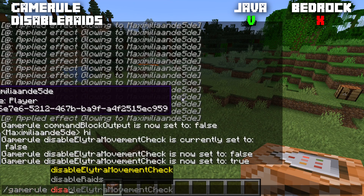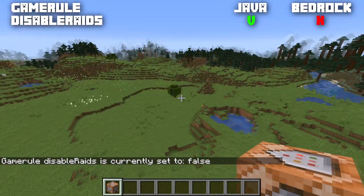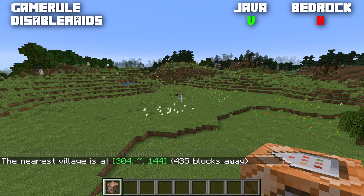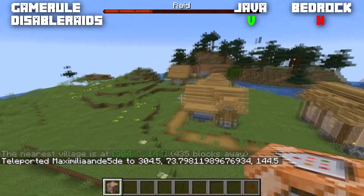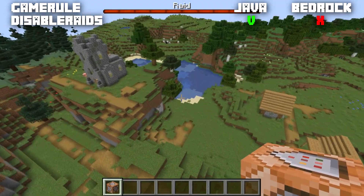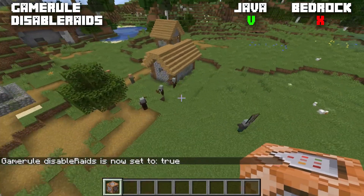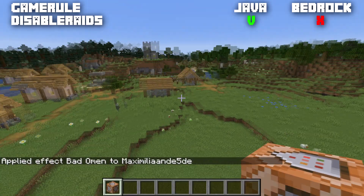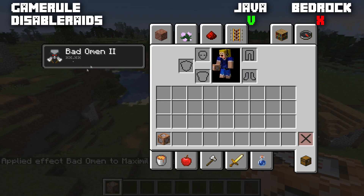Moving on to disableRaids, only available in Java edition and normally set to false, so raids are enabled. If you have the Bad Omen effect and enter a village, a raid bar appears at the top of the screen. When we set this game rule to true during the raid, the raid immediately stops — but mobs that already spawned won't despawn. Additionally, if you enter a village with Bad Omen while it's true, no new raid will start and you won't lose the Bad Omen effect.